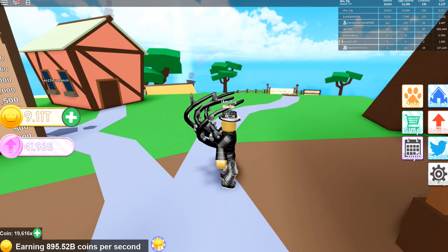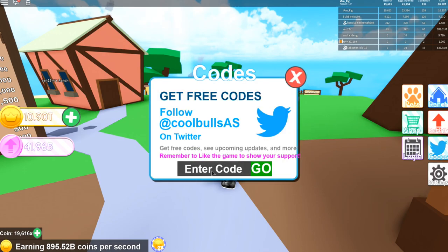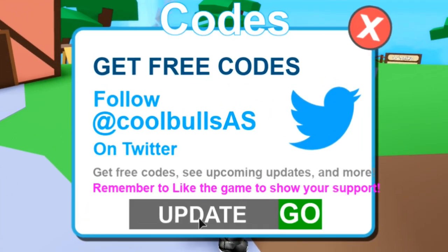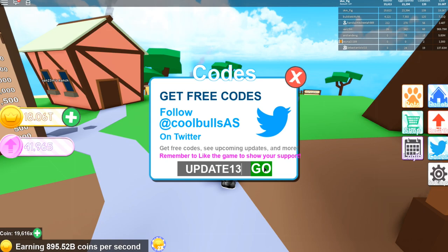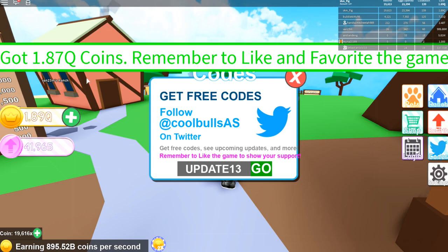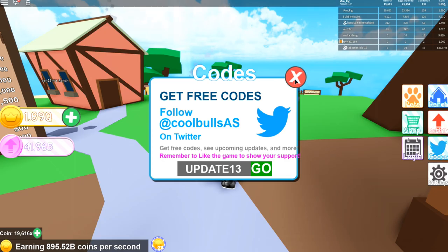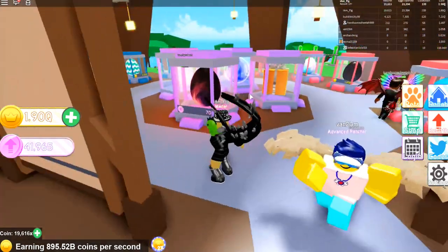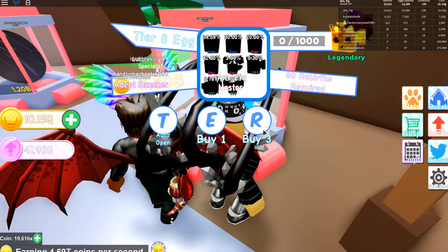One more thing I forgot to mention — there's a new code. Use code 'update13' to get some coins. There you go, grab some coins with that code. Other than that, that's pretty much everything they added in this update.